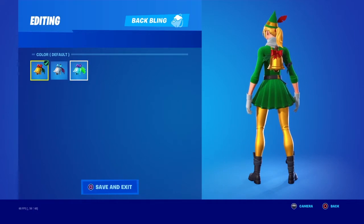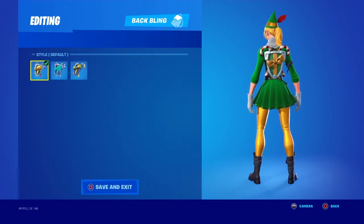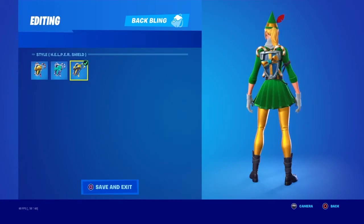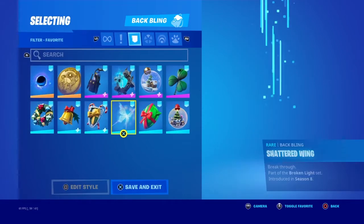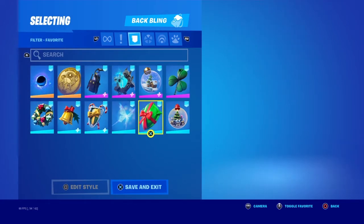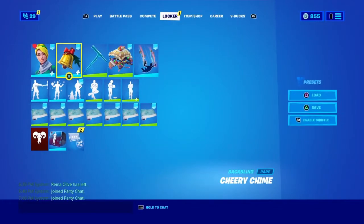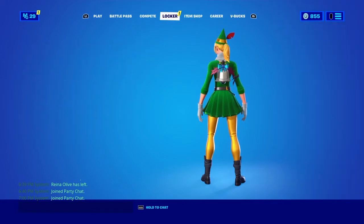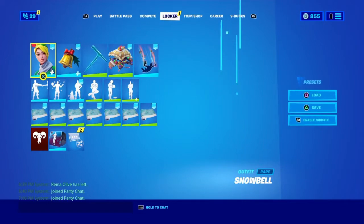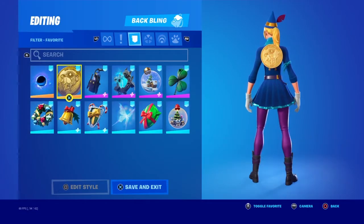Default style and mint style with the Elf Shield — default style, mint style, and Helper Shield style. This back bling I forgot the name of looks really nice to be honest. Then we have Swirly Snow Globe. Moving on to the blue style: we have Black Hole, Gold Token — Gold Token actually doesn't look that bad.